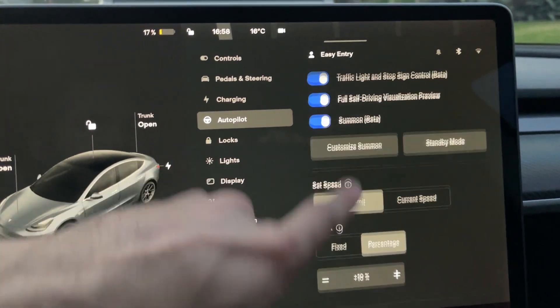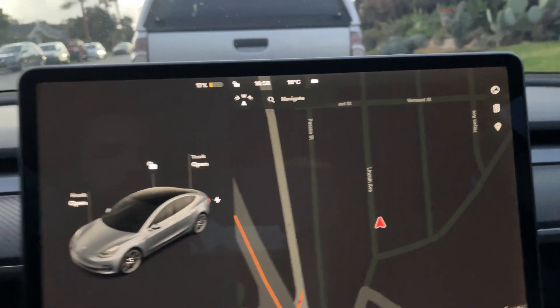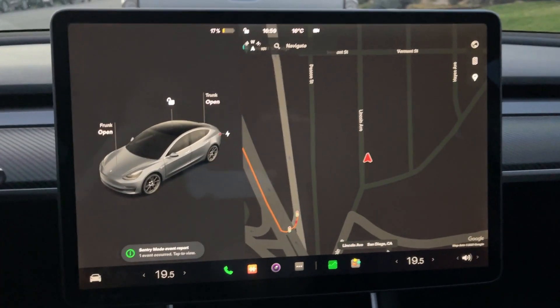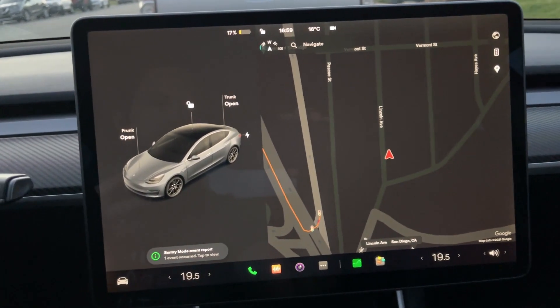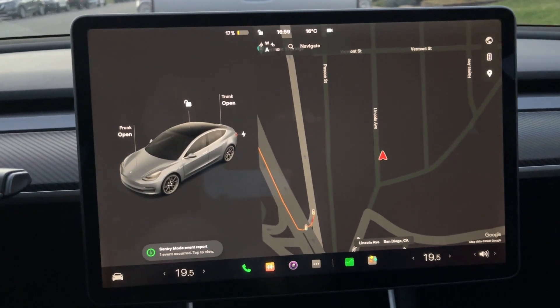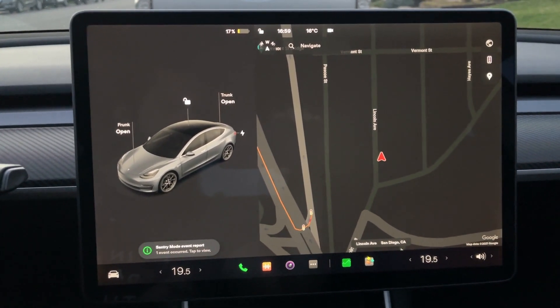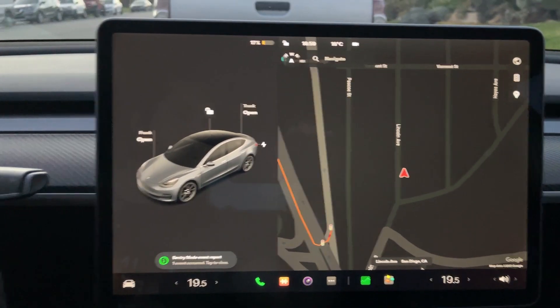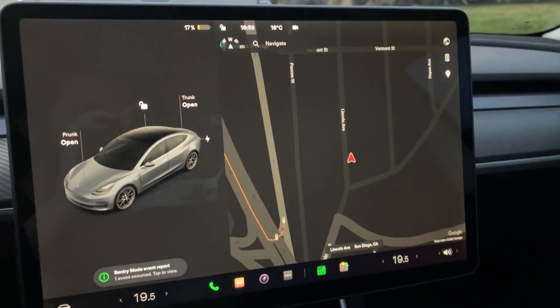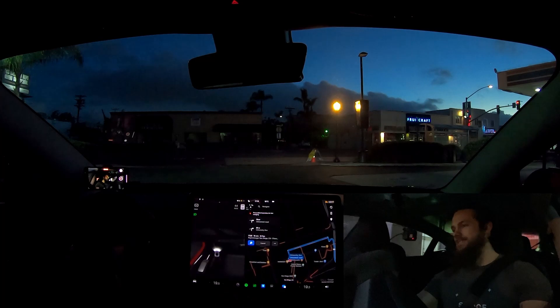Forward collision warning always gets reset to off, which is strange, so I just leave it alone. The UI is looking nice — we have customizable waypoints too, lots of fun stuff. Doing this Friar's Challenge has given me ideas for more challenging routes in the future. We're going to head over to our starting point by the 7-Eleven. Lighting conditions aren't the best since it's later in the day, but we've got version 11 and beta 10.8 — see for yourself.